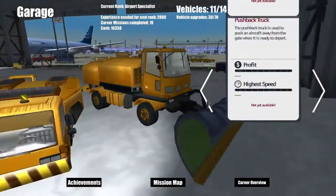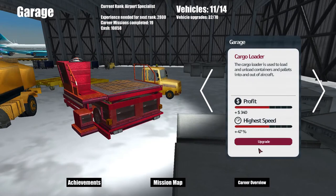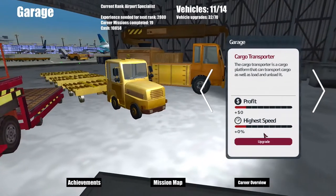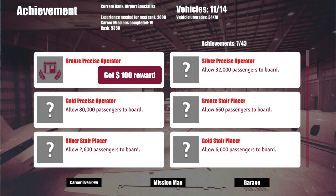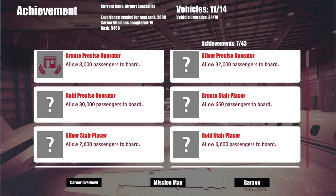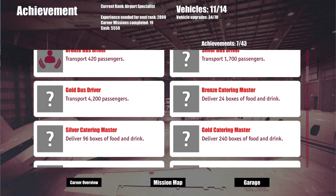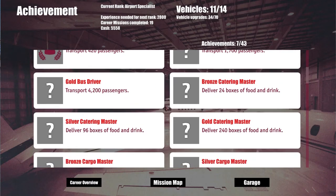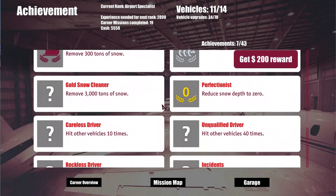We will upgrade the cargo transporter - upgrade, we'll go two on each of them. It's kind of nice to keep some money. We also got an achievement - the bronze Precise Operator - we allowed 8,000 people to board. We also got a bronze Bus Driver - we transported 420 passengers. Somehow the game knows how many we transported and we do not.